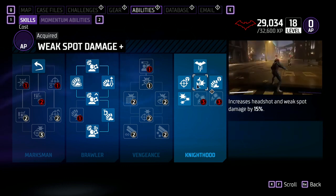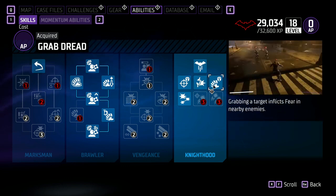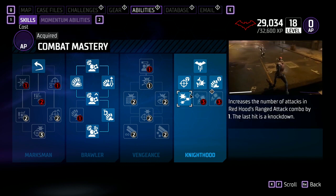Weak Spot Damage Plus increases headshots and weak spot damage by 15%. Grab Dread — grabbing a target inflicts fear in nearby enemies. Combat Mastery increases the number of attacks in Red Hood's ranged attack combo by 1, and the last hit is a knockdown.